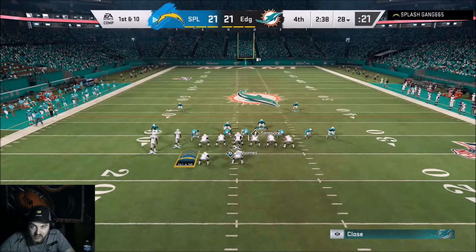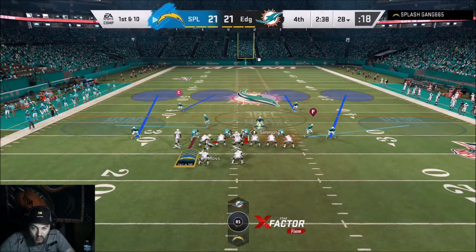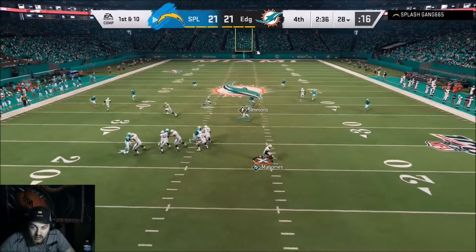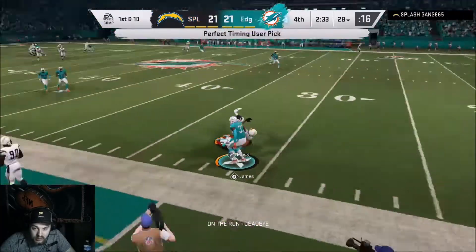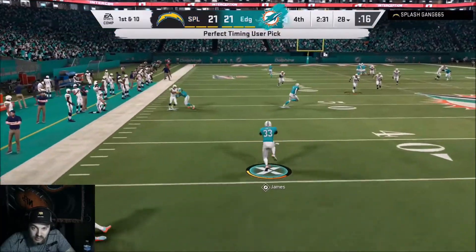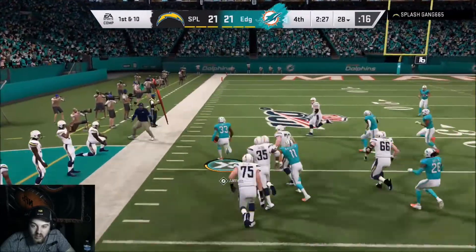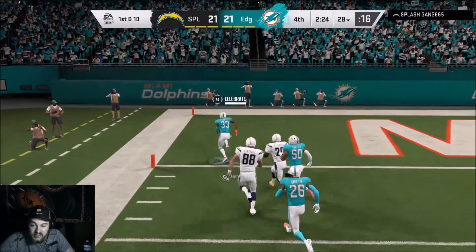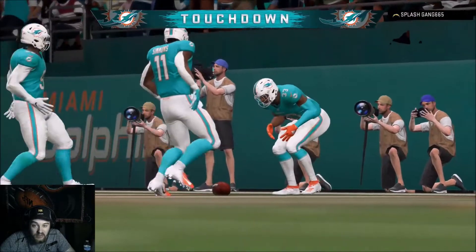Very close game, 21 to 21, fourth quarter, two and a half minutes left on defense trying to hold them. I thought it was going to be an Isaiah Simmons highlight, but it was actually a Derwin James highlight — made Mahomes run into another defender and wiggled around him. That's probably one of my best defensive plays of the whole weekend league.